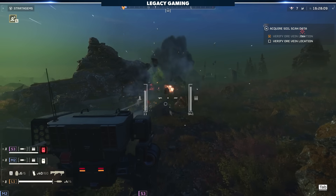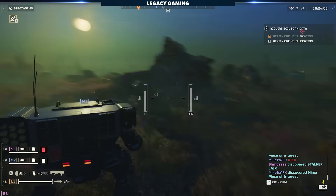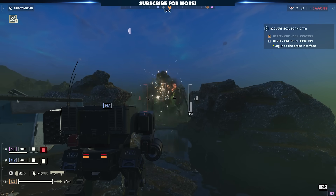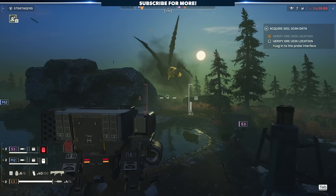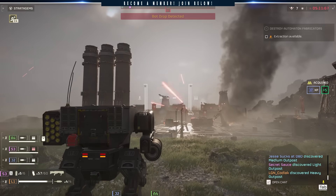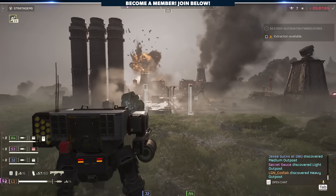One rocket will strip the leg armor off a Charger. A quick burst from your machine gun on the exposed leg will make short work of these annoying enemies. Two or three direct hits right to the head will kill a Bile Titan outright. Two or three hits to the turret will also kill a tank. And believe it or not, one rocket to the turret will kill one of those massive laser towers on the automaton front.